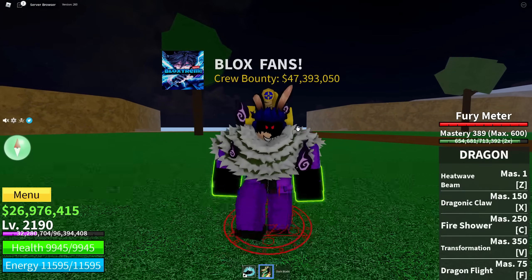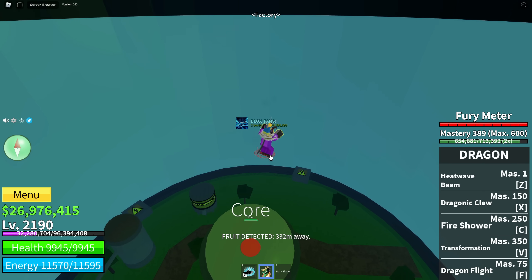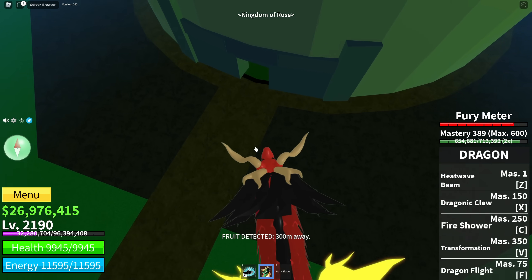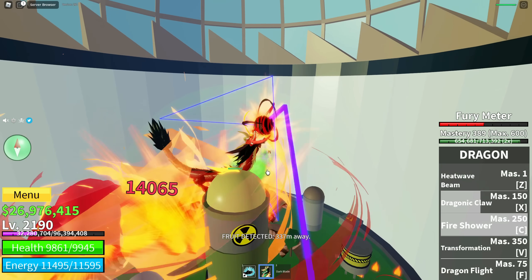Now let's go try PvP because this is the only way I'll see how cooldowns work when I take damage. I'll go and test Dragon on it. Let me transform — it says use a flat amount. Usually when I transform it doesn't take that much, but now it took way too much just to transform. Now I can use Heat Wave and other skills, and it's taking quite a bit.